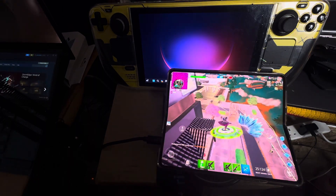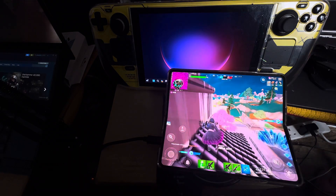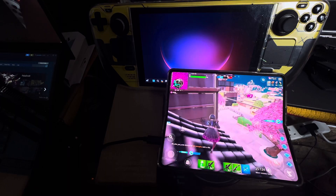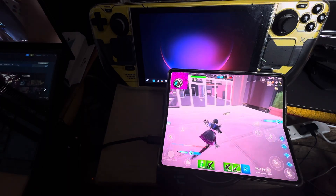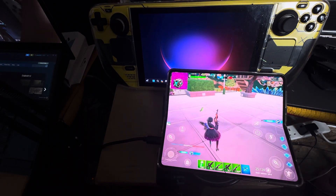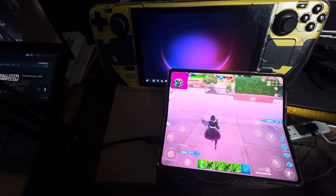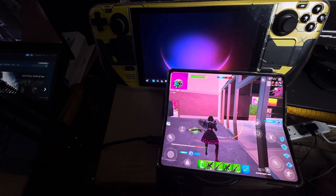Download Epic Games, then get Fortnite, play it with the unfolded screen on, multitask to your heart's desire, enjoy the phone. If you can't afford the first Z Fold or the Fold 2, you won't run out of options — you can always get a different phone.